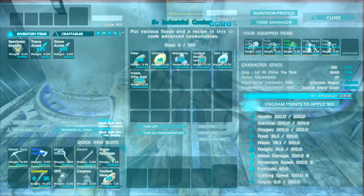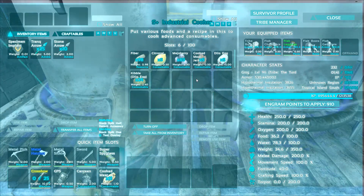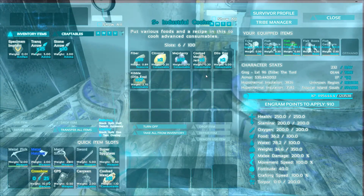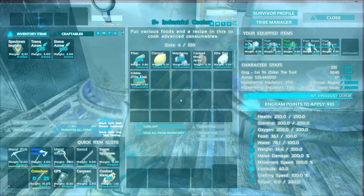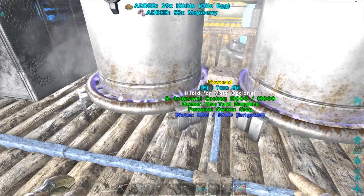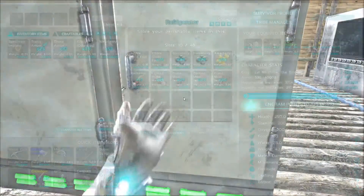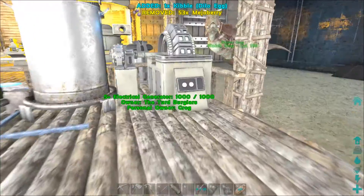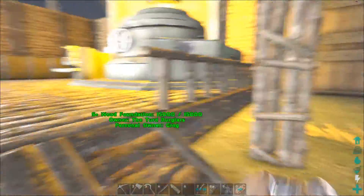I love this — the industrial cooker is so beautiful. You can give it water, it's super fast, you can put multiple different types of kibble in here and it'll do everything. You don't just have to do one at a time, it can do all of it. So let's go hunt some dilos.